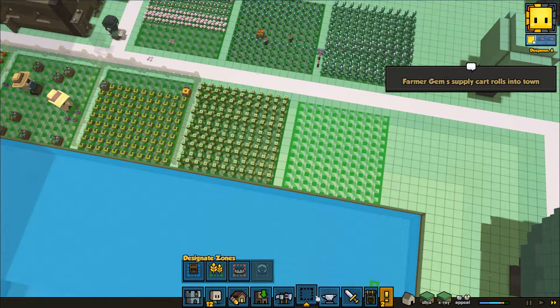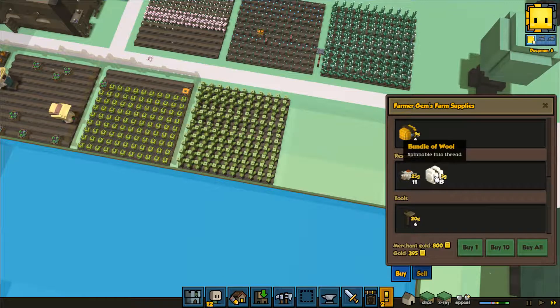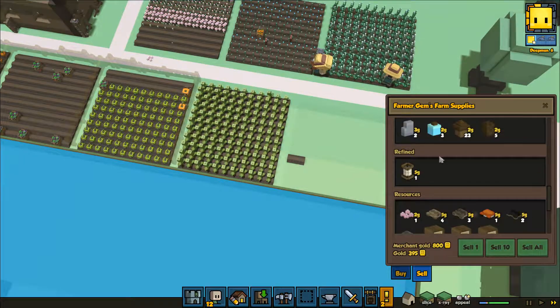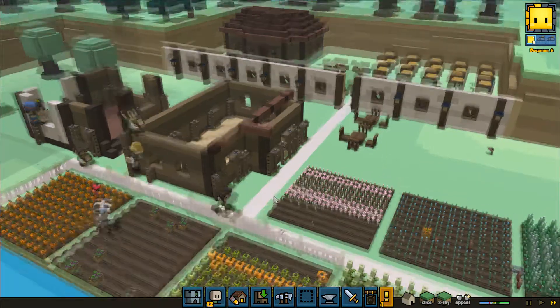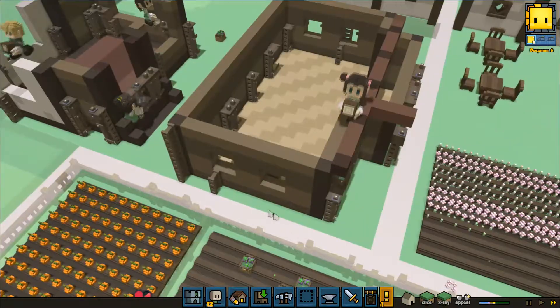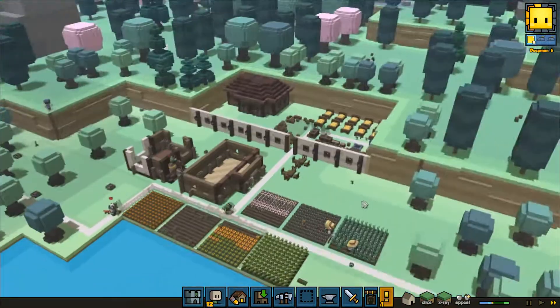An entire group just dedicated to the new crop type. The farmer's cart — nothing really I'm after. I don't really want to sell much either, because if I don't sell the stuff, my carpenter will work on anything required for the building projects that are going on. Look at them — they're all working really steadily to try and start putting this place together.